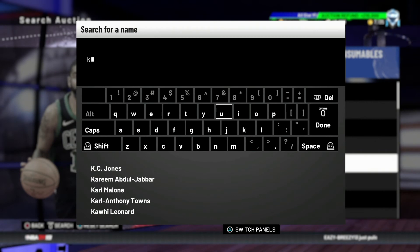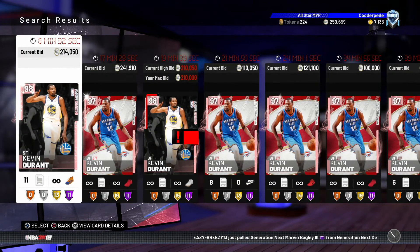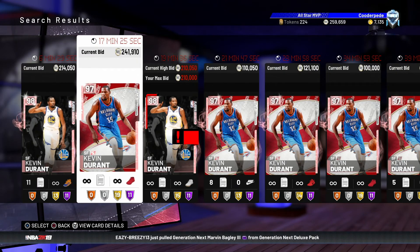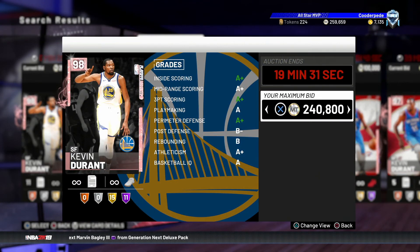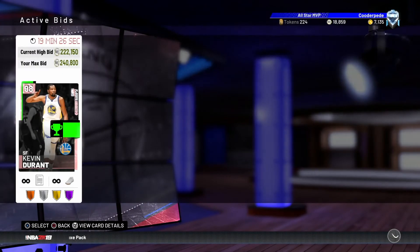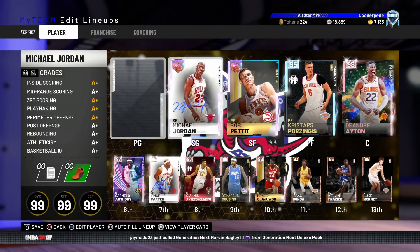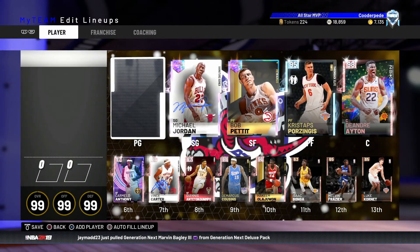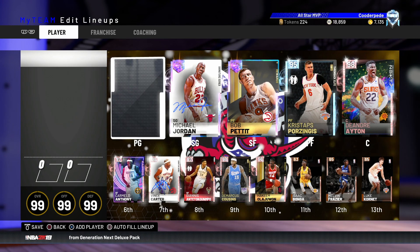We got outbid on the first KD but found another one — it has the best shoe in the game and a diamond contract. One sold for 212K, so we may need to pay around 240 to 250K. We put in a bid of 240K with a current bid of 222K, so fingers crossed by tomorrow we'll have him. If we do, I'll get some gameplay with him at starting point guard. That should be the team looking pretty much complete for the time being. Hope you guys enjoyed this video — please like, subscribe, and I'll see you next time. Peace.